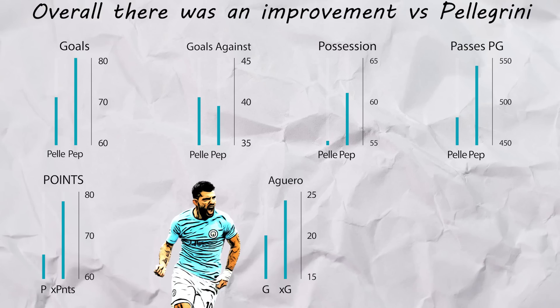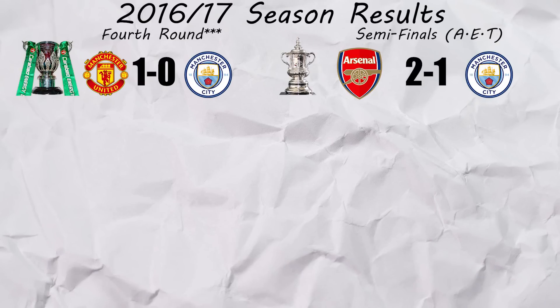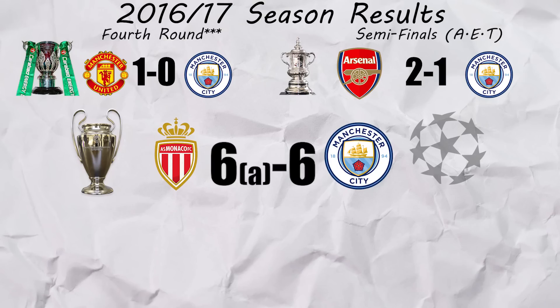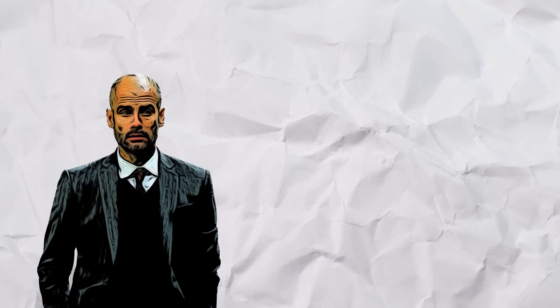De Bruyne had thrived high up the pitch, getting 18 assists. This didn't result in any silverware though, losing in the 3rd round of both domestic cups, losing a thriller to Monaco where their defensive frailties were exposed, and finishing 3rd in the league despite having the highest expected points in the league. It was a decent first season, but there was still pressure mounting.